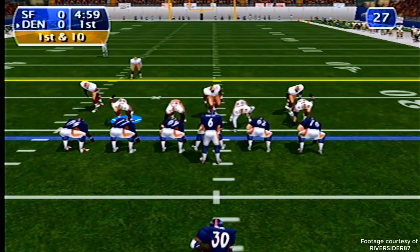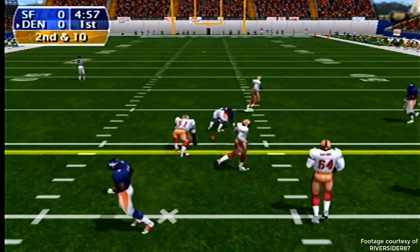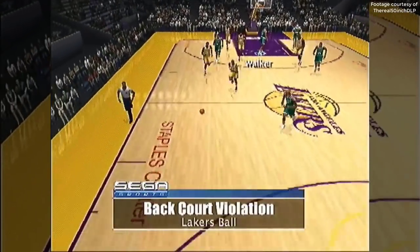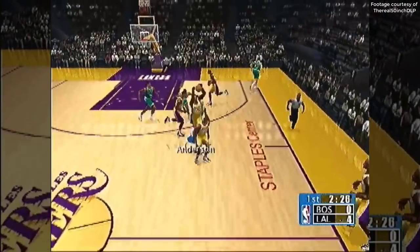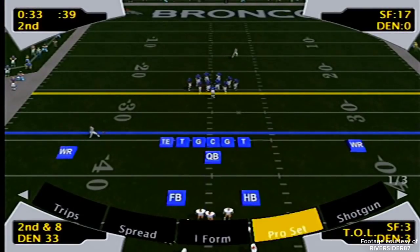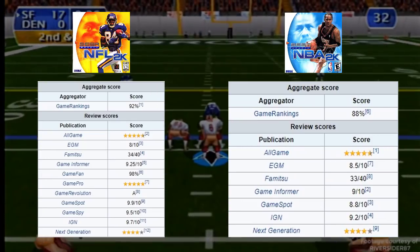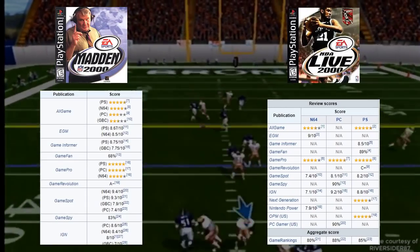By the time NHL 2K released in North America on February 9th of 2000, the console already boasted exclusive titles for the NFL and the NBA, along with other titles available on other consoles, such as NFL Blitz 2000, Ready to Rumble Boxing, and Jeremy McGrath Supercross 2000. The first installments for both the NFL and NBA titles received really good reviews, especially compared to their already established competition from EA with the Madden and NBA Live series.